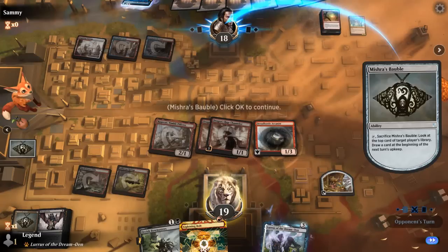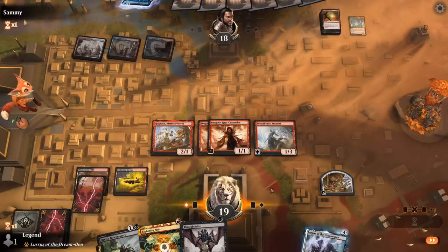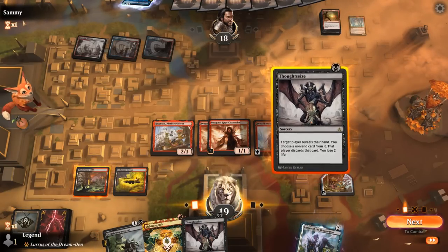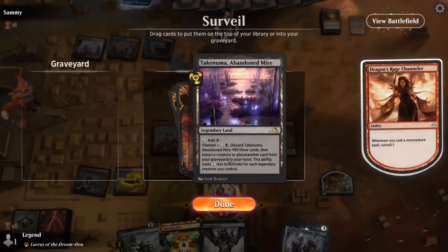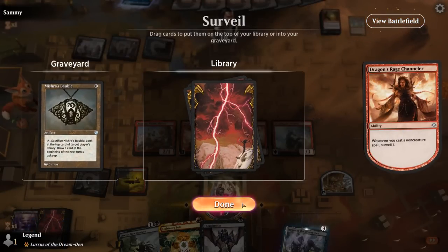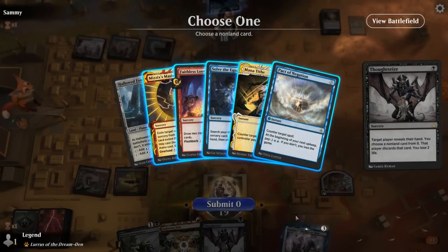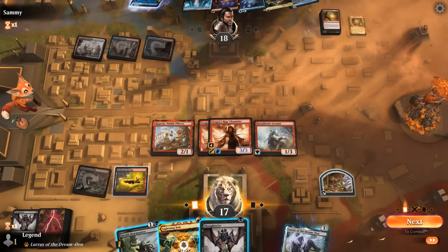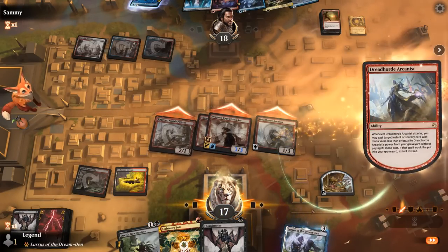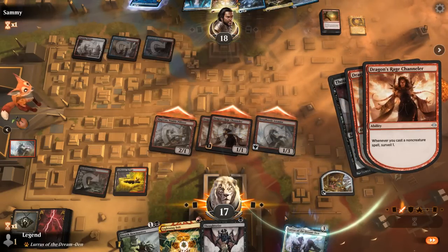Brotherut's End on top would have been rough, but Ragavan's going to exile it — dodged a bullet. We draw Thoughtseize and then another one, so I can triple Thoughtseize them. Start with one. Ditch the lands to enable delirium as much as possible. They've got the Mastery and a Pact of Negation, although they can't pay for the Pact. Take Mizzix's Mastery, then probably take Solve the Equation as well. Got our Channelers enabled — attack. Could have cast another discard spell before attacking to preserve delirium after exiling our sorcery with Arcanist, but that's alright.